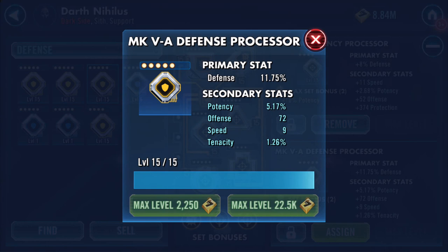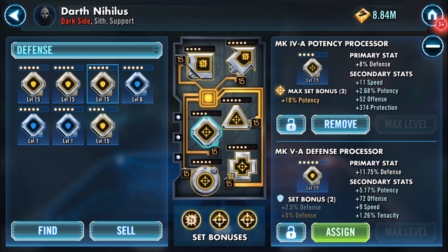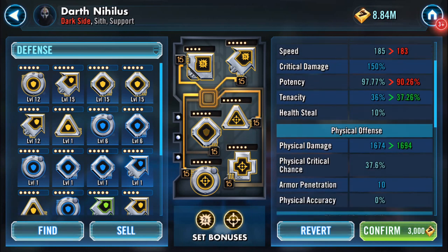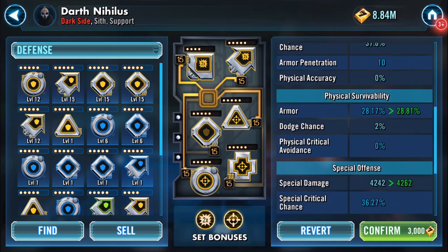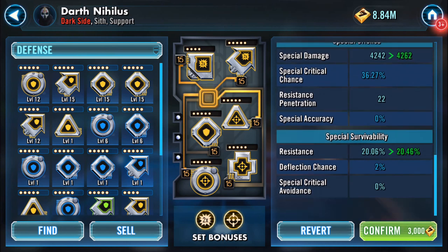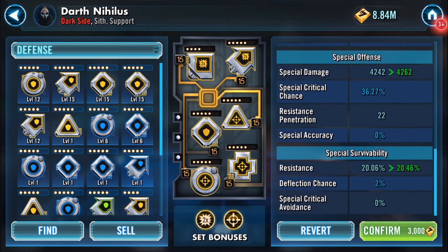That looks quite naughty — and I'm just looking at the mod behind, that's what's actually there at the moment. I think I'm going to assign this mod. I will definitely remove it because it's useful elsewhere. So speed drops, protection drops, potency drops, tenacity increases, physical damage increases by 20, armor increases by 0.764. Special damage increases by 20 and resistance goes up by 0.4 percent.